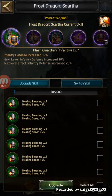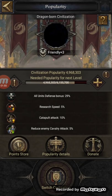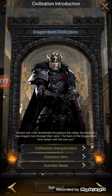Each civilization gives you different bonuses. The Dragonborn gives you research speed 5% at the moment, catapult (siege) attack, and it reduces enemy cavalry attack by 5% at the moment. Each civilization gives you something different. Now I need to switch my civilization - but why do we switch?